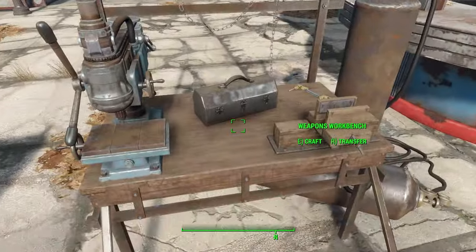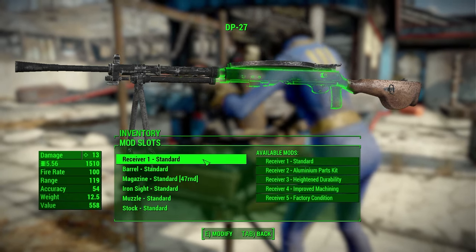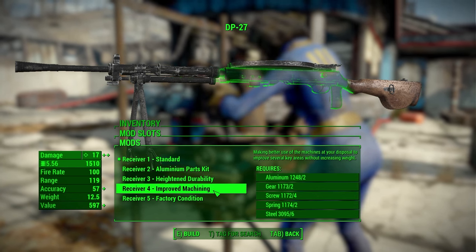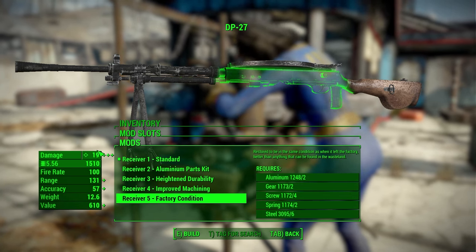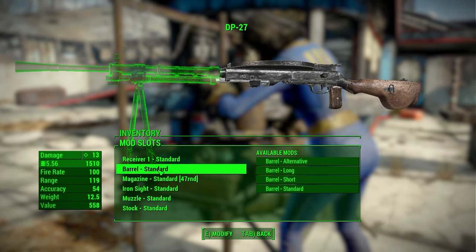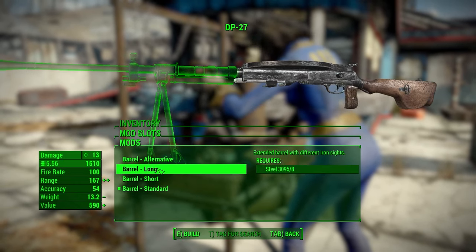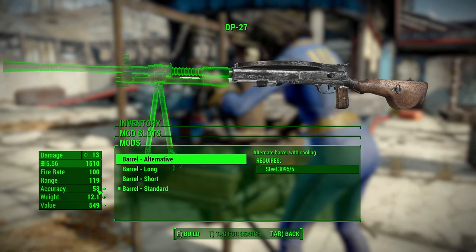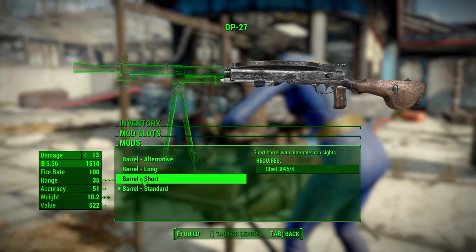At the weapon workbench, starting in the receiver category — probably one of the two most comprehensive categories — you've got either the standard aluminum parts kit, heightened durability, improved machining, or factory condition. That last one gives you the highest damage at 19, plus a good boost to range and accuracy. In the barrel category, your second most numerous modification category, you've got standard, short, long, and an alternative barrel that's close to standard stats but loses one point in accuracy — though it does look pretty cool. The long barrel gives a nice boost, and the short lowers accuracy.